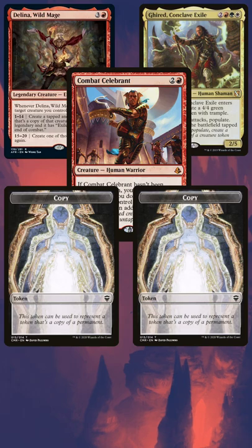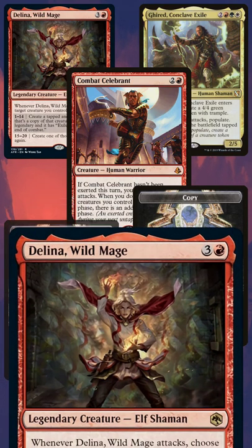We resolve any Combat Celebrant triggers, untapping all of the creatures you control and giving you an additional combat phase. At the end of combat, Delina triggers, exiling any token copies of Combat Celebrant that we created.